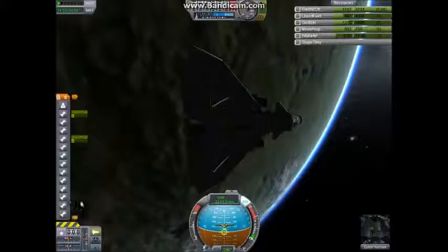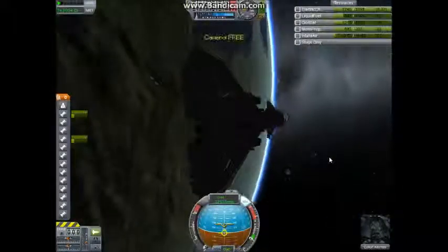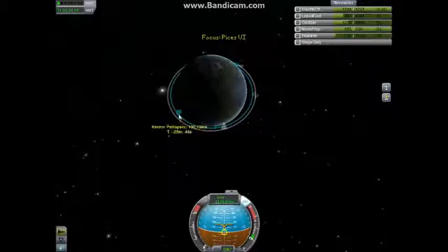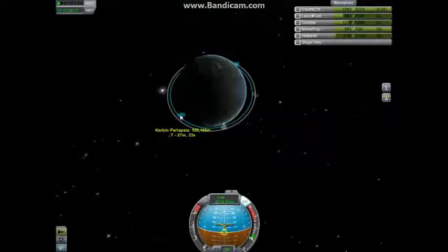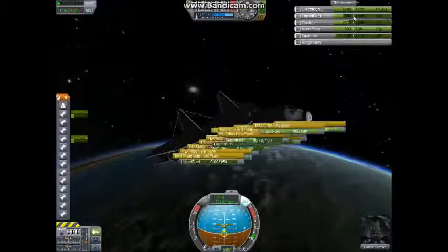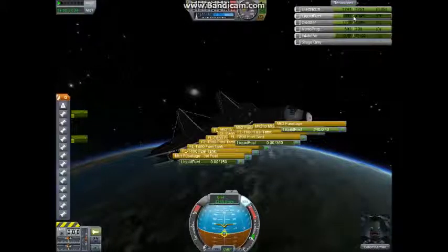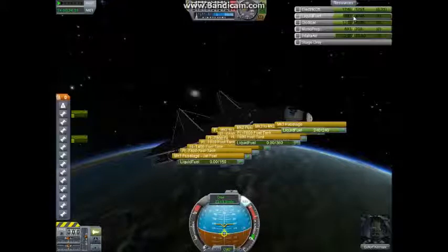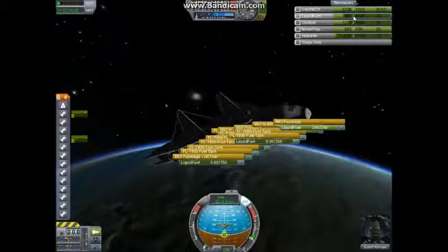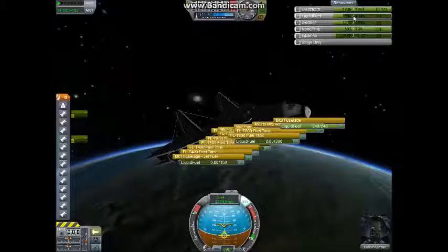We are now currently in orbit. We are in an orbit of no lower than 100,000 meters. This craft can get into space non-station with somewhere usually between about 700 and 1,200 liters of fuel remaining. This time I kind of screwed up my burn a little bit, as this is only about the fourth time I've ever flown this craft.